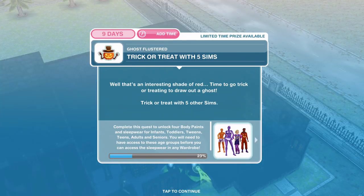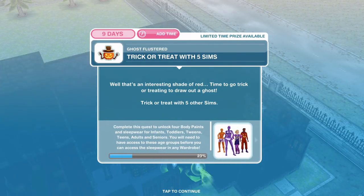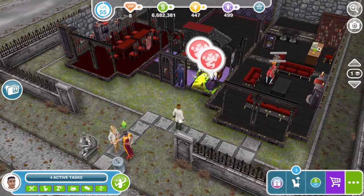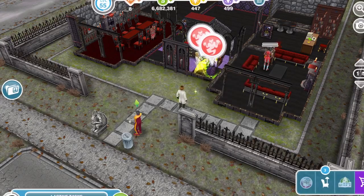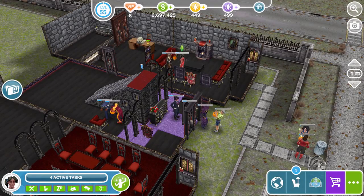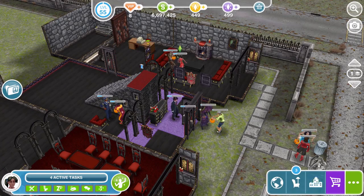Now trick or treat with five Sims. Time to go trick or treating to draw out a ghost — trick or treat with five other Sims. Down below we are now working towards getting yellow body paint. To trick or treat you need to click on another Sim — that's four hours and ten minutes. This action requires a Sim with red body paint, so we need to change them. You need five Sims doing the trick or treat, so that means five sets of pairs — all together you'll have ten Sims doing the trick or treat.